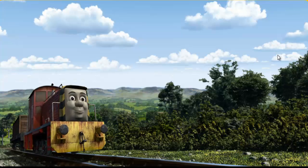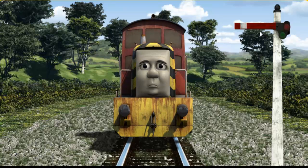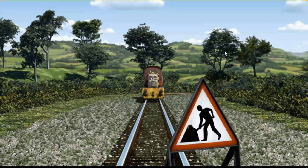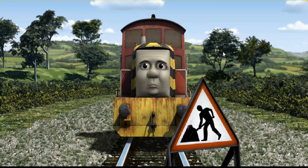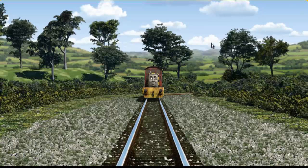Salty went through the countryside. Suddenly, Salty had to stop because of a broken signal — he would have to go another way. Show Salty the track that goes under the road. Salty was on the wrong track — he needed to go a different way. Help Salty find the track that goes under the road. Clear!